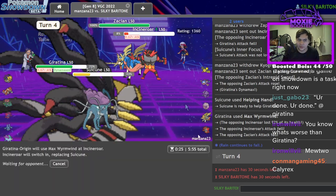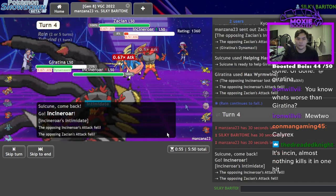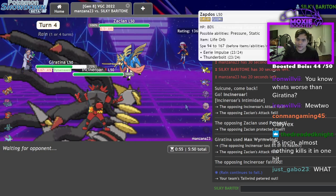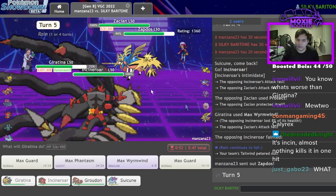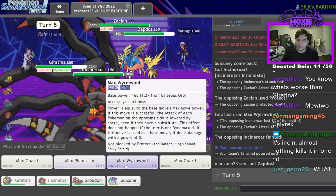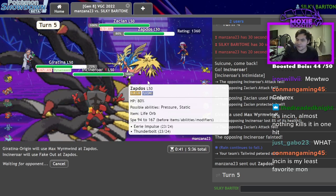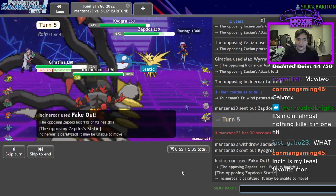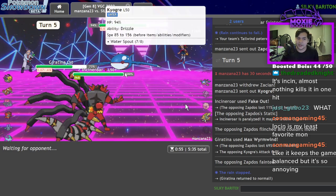I think I get more out of Incineroar because I just nerfed this thing. Zacian does no damage this turn. I still have a turn to do stuff. Zapdos is priority number one — I'm going to assume it's about to Eerie Impulse me, so I want to KO it. Max Wyrmwind and Fake Out — if it Dynamaxes, so be it. Life Orb Eerie Impulse is kind of the truth. That thing actually drops — great! No more rain unless it Dynamaxes.